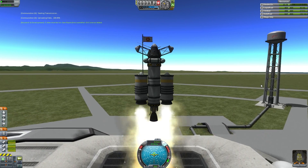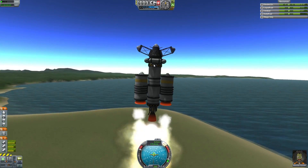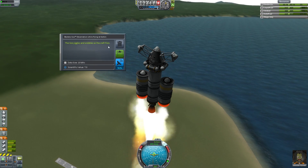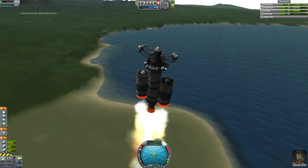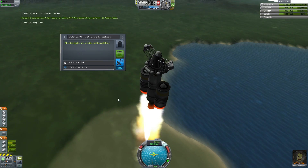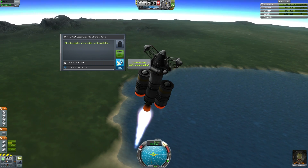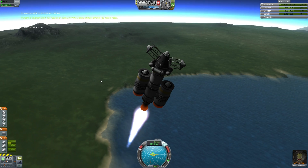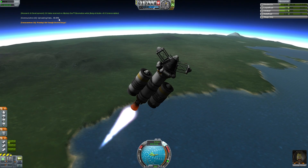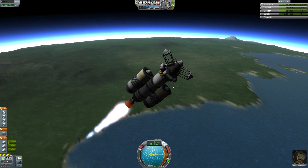Three, two, one. This time we'll ease ourselves towards 90 — that's a better idea. Let's examine the mystery goo. The goo jiggles and wobbles as the craft flies — scientific data, give me! We're going to transmit all of these. We're gaining electric charge so we might as well transmit all of this. It does say it doesn't have enough electric charge, but it slowly goes once we have enough. That's a nice thing — it's all automated, you don't have to keep re-clicking it.